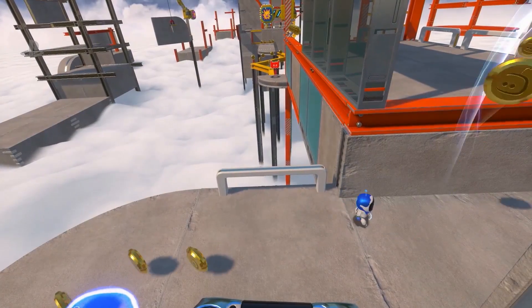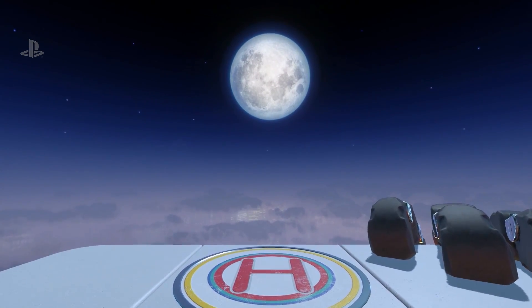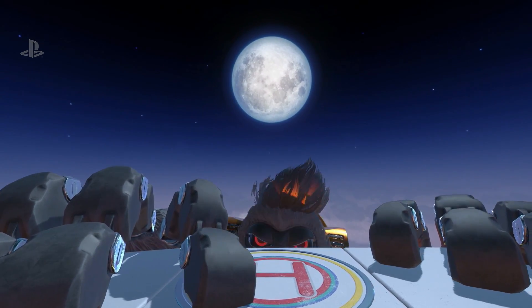The big thing about VR gameplay is that you can look all around you. With the classic platformer you get the jumping action, but you can also use your body to look around and have that 360 gameplay. And we're seeing a little bit of it right here. It's very different from your traditional side-scrolling platformer because not only can you look around in all directions, you actually have to sometimes to utilize the environment.